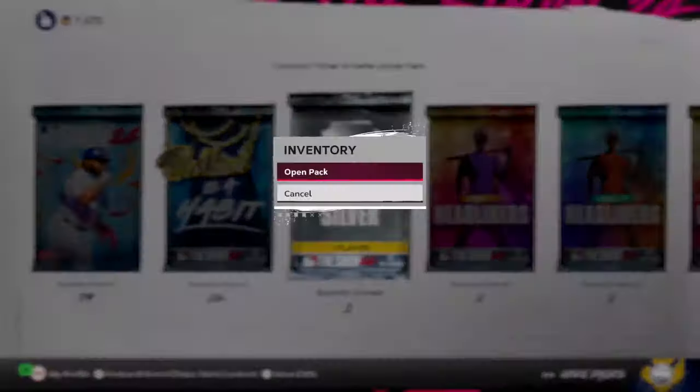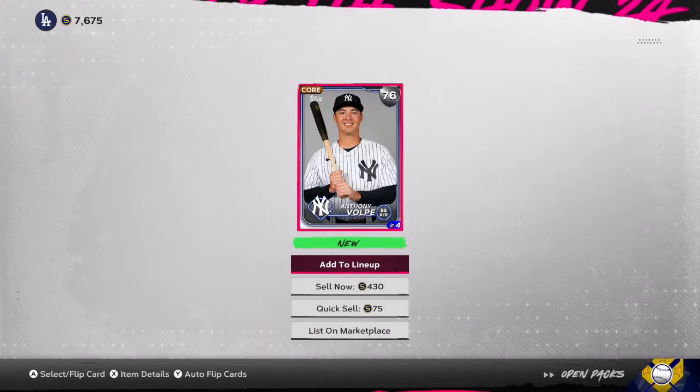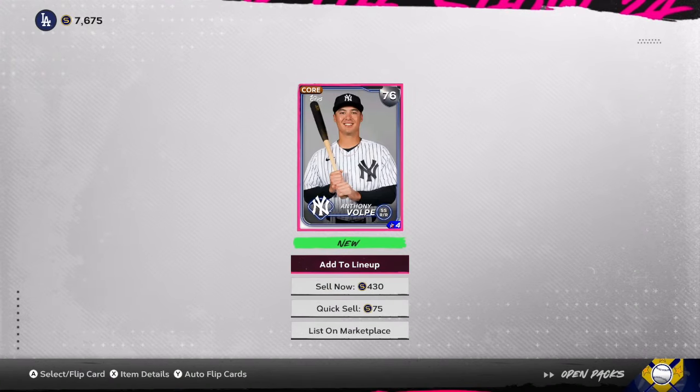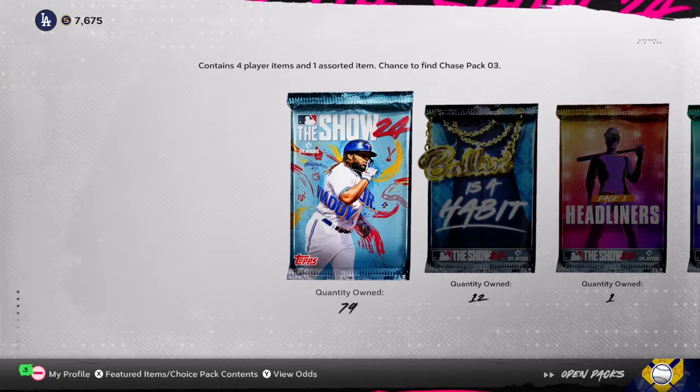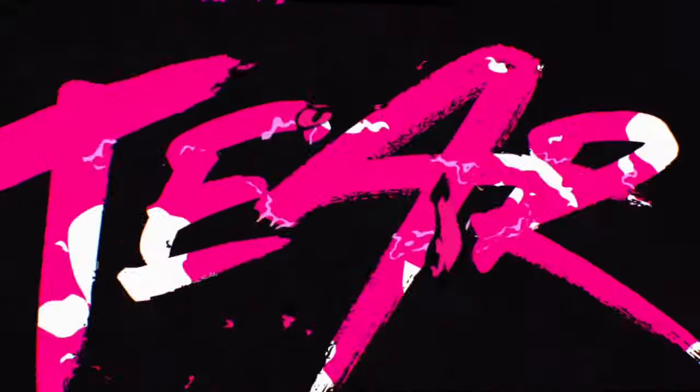Starling Marte there, nothing too crazy. Give me some highlight silver — yeah, I didn't think so. But Anthony Volpe, I'll take it. He's actually going for a good amount of stubs, about 580 — he's playing pretty well. Let's bump right into these 79 show packs.